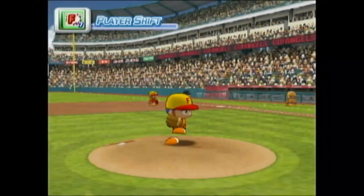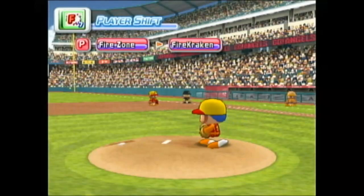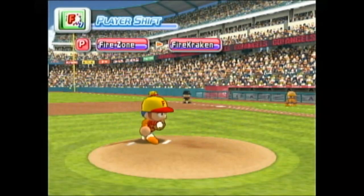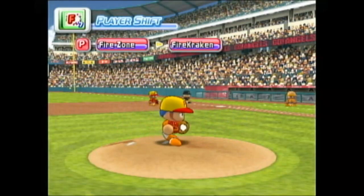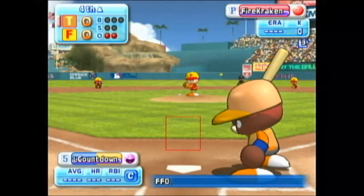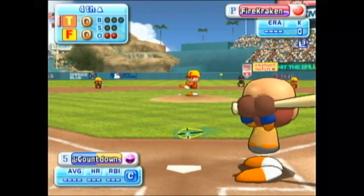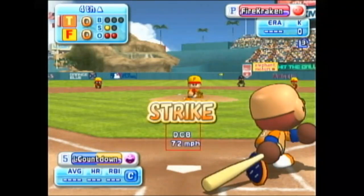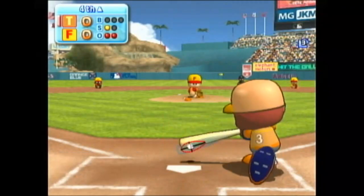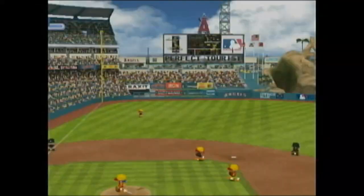Next at bat, Sky. He popped up to the catcher in foul territory his first at bat. There's a timeout on the field — Round Rock putting in a new pitcher. Sky is the second pitcher for the team to take the mound in this game. He's set to deliver the first pitch — that's a strike. Throwing to first. Out. There's the third out.